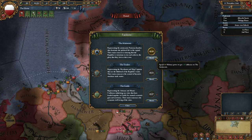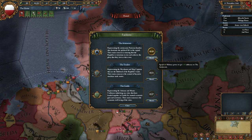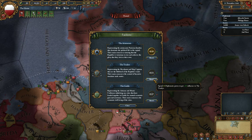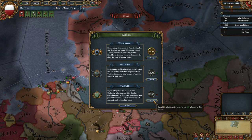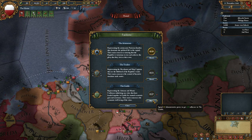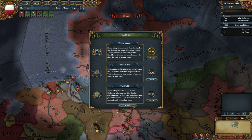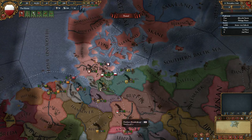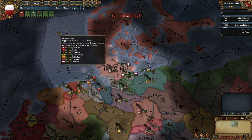We can use military power to boost the influence of the aristocrats by 10, diplo power to increase the influence of the traders, and admin power to get influence with the guilds. We'll get back to that soon when we've decided what to do and what we'll choose.